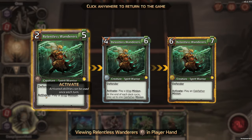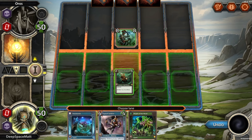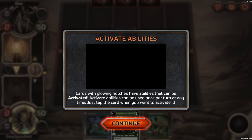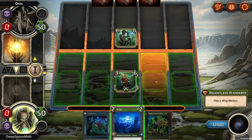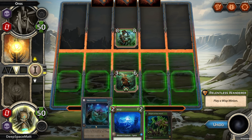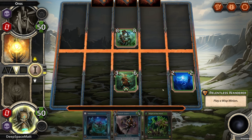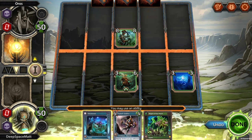Wait, what is activate? Activated abilities can be used once each turn. Play a Wisp. Cards with glowing notches have abilities that can be activated — just tap the card when you want to activate it, presumably not on your opponent's turn. There you go — play a Wisp minion. Let's play it over here. That was a little annoying — I couldn't see my Epoch Soldier because the Wisp was on top of it. Left lane is attack, right lane is health.